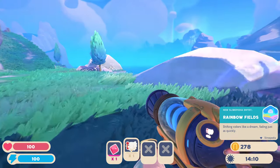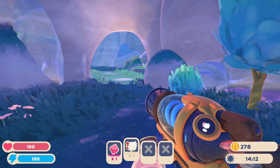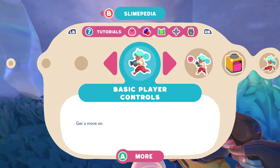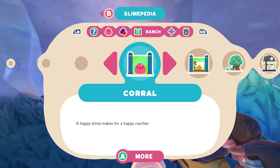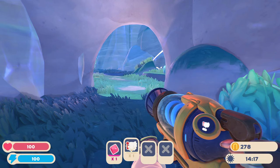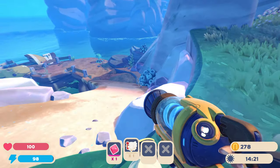Rainbow fields. Alright. I think I had some sort of map, right? Which button was the map? Let's try select... didn't do it. Start — no. I have a slimepedia. Trolls, resources, ranch, world. It tells me about the world, but how do I... Emergency return? Maybe if you get stuck? Who knows? Okay, well we're gonna keep exploring on foot.